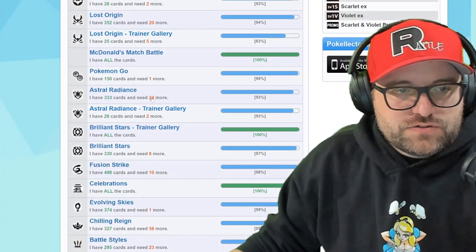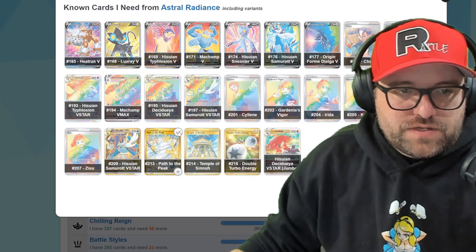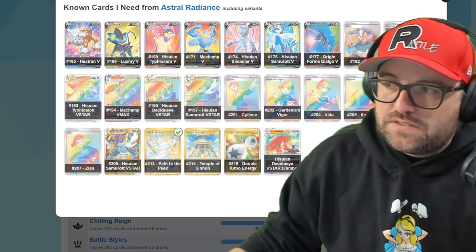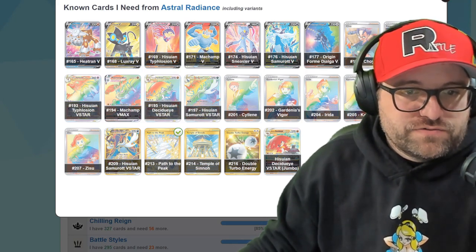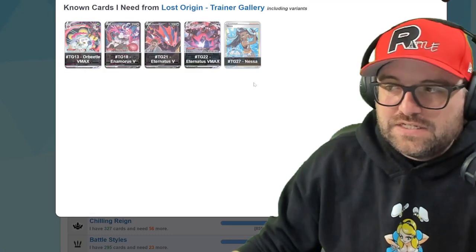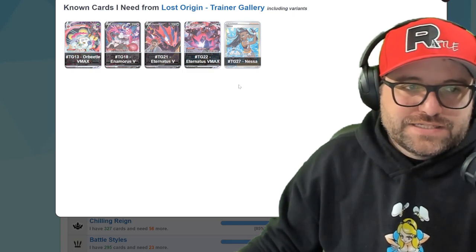And then Astral Radiance - we got 24 cards missing, which is pretty wild. We did open a lot of that set. We got Path to the Peak; still missing the Gold Sammy. I kind of really don't like that the Trainer Gallery is in its own separate list - I think it should probably be in the same list at the end, but that's how they did it.